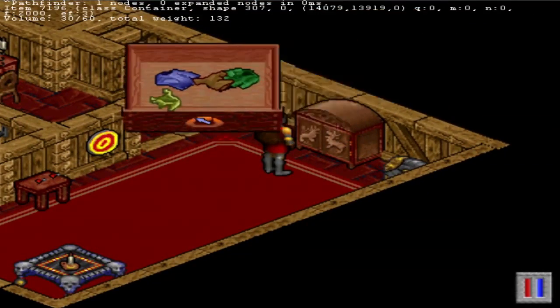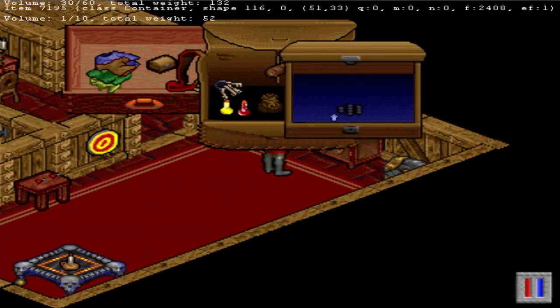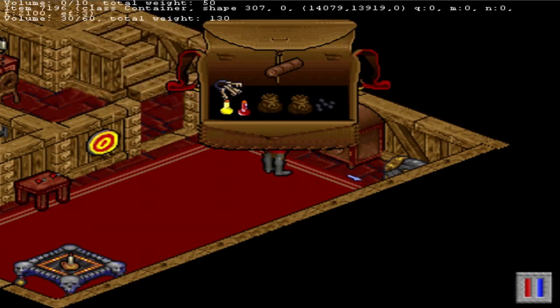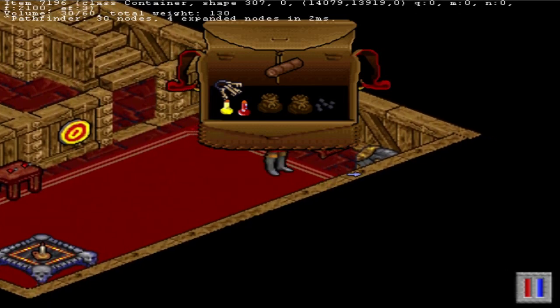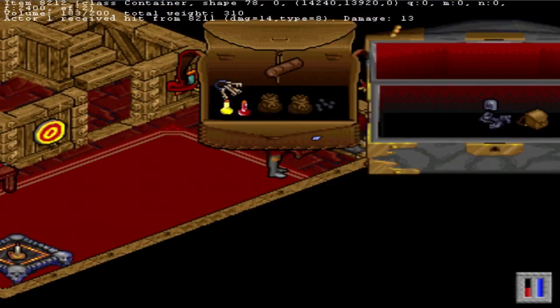And go through a dresser like any good citizen would. And what do we have here? More money. 15 coins. What a cheapskate. Let's open up this chest now. Oh, another trapped chest. God, these things are everywhere.